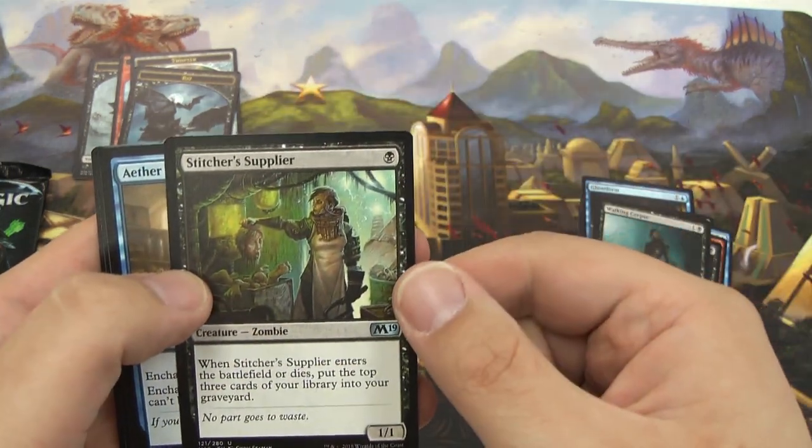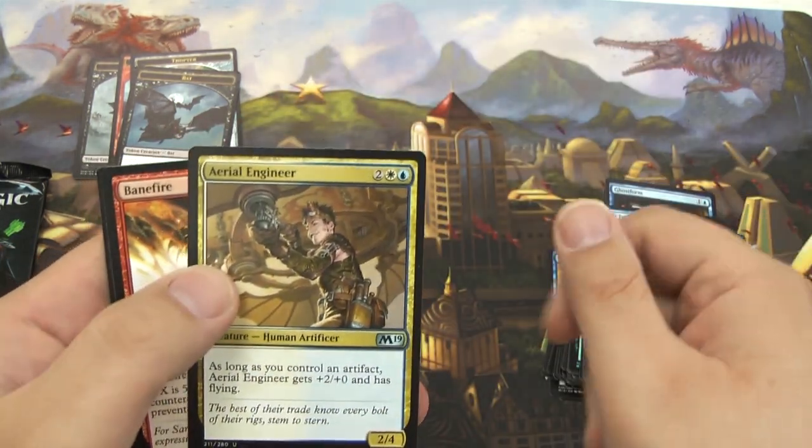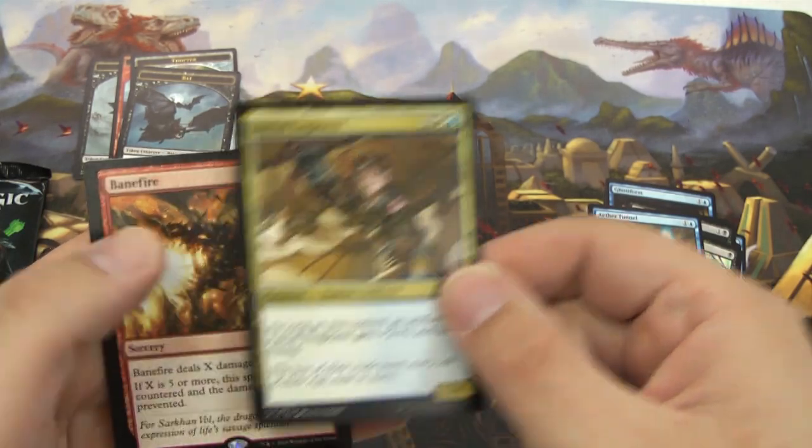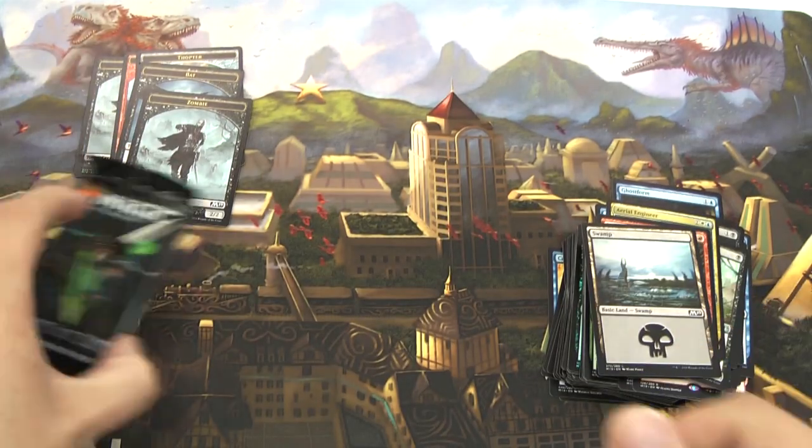A Walking Corpse — probably I'll be using that after this pre-release. Stitcher's Supplier. Aether Tunnel. An Aerial Engineer. And a Banefire — got some direct damage going. Got a Swamp and a Zombie token.